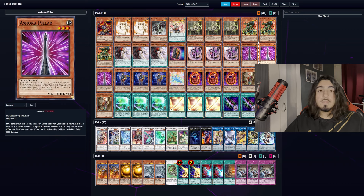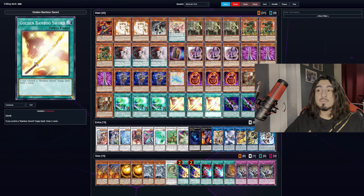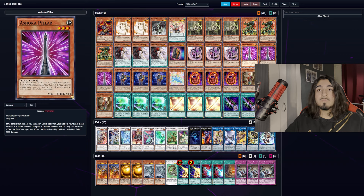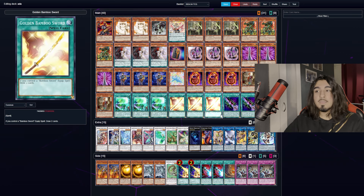Ashoka Pillar searches an Equip Spell, and the Equip Spell we're searching in this deck is Cursed Bamboo Sword. We play two Cursed Bamboo Sword — if we draw one, this card goes to the graveyard and lets us trigger an effect to search a Golden Bamboo Sword. Then if we special summon Ashoka Pillar, we can get another Cursed Bamboo Sword, activate it, then activate Golden Bamboo Sword, draw more cards and generate more card advantage.